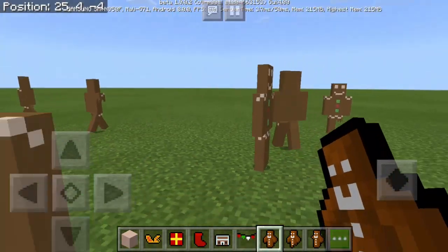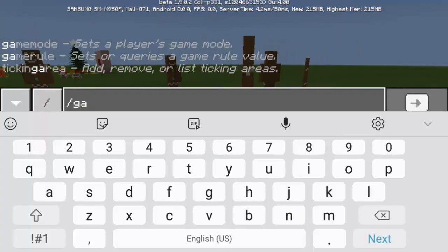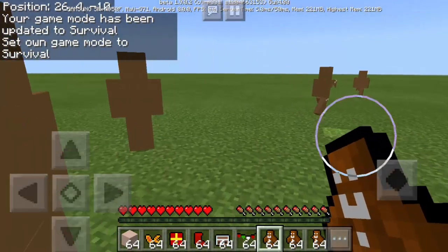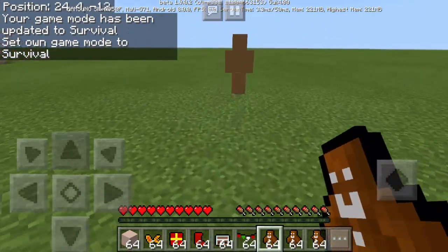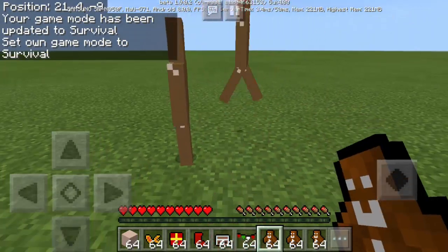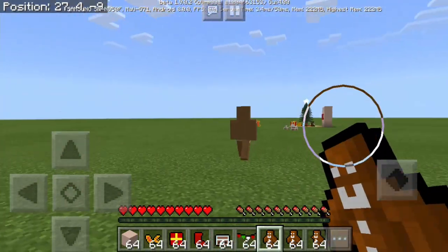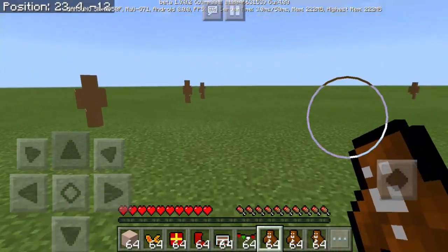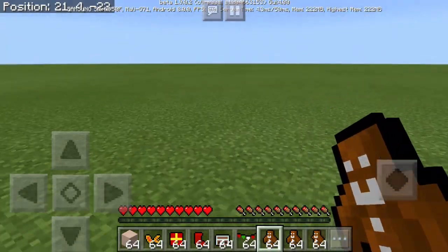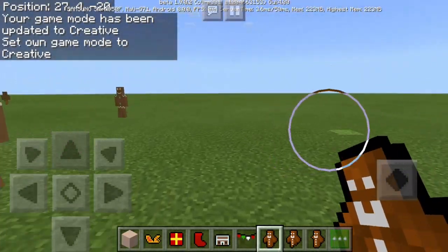I wonder if they are going to attack me in survival mode. Let's type here slash gamemode S. So we are in survival mode. They are not attacking me. Are they neutral? So let's punch one — it's moving away. So they're just neutral... actually they're passive. They're not neutral, they're passive. Gamemode C — so we're back in creative mode.